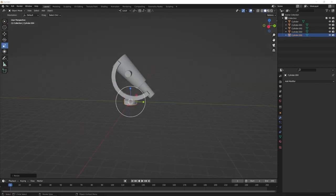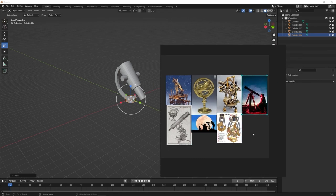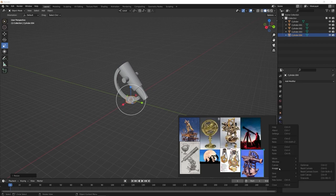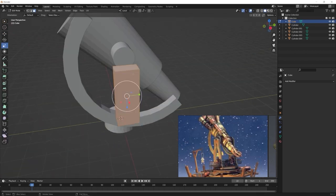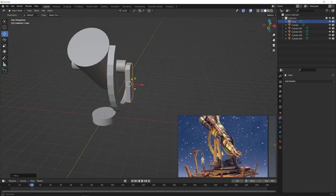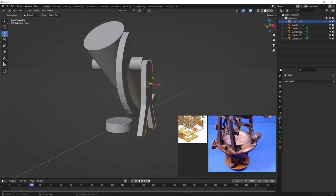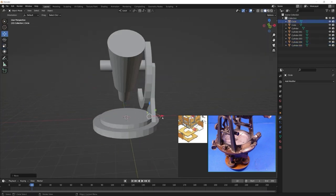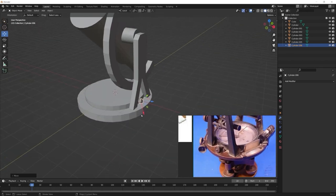I then brought in references using PureRef, which is great for overlaying images while you work. I'm pulling multiple references of telescopes and observation decks and mixing both to get the base design — the sides, how they connect to the main telescope section and the lens, and adding some additional detail to the sides to break up the overall shape.